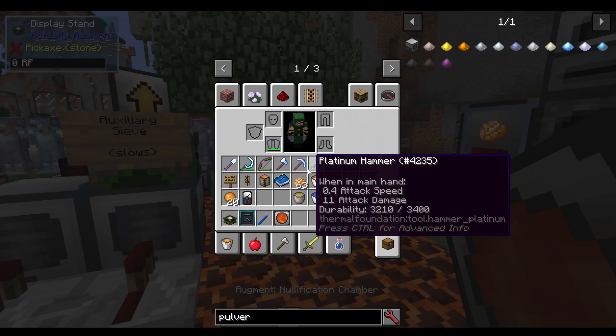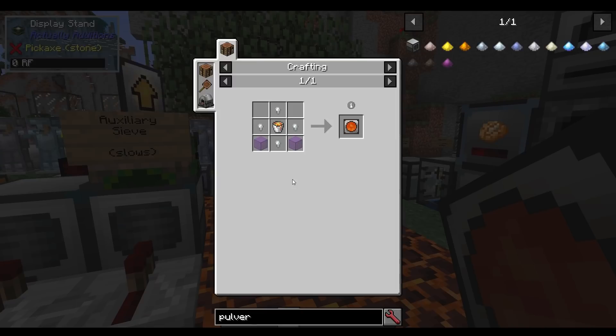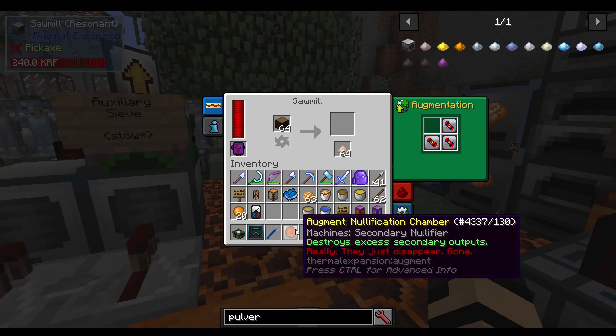Let's start off with the nullification chamber. The recipe is just some invar, a lava bucket, and some glass of some sort. You put that in something that has a secondary output. It says it destroys excess secondary outputs — the keyword here being excess.